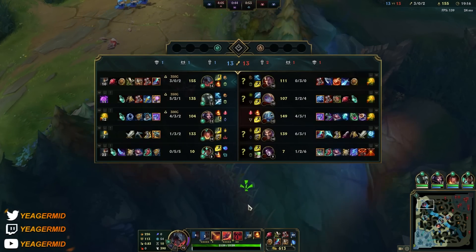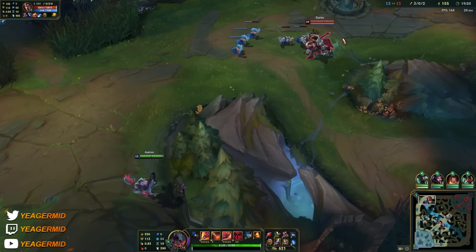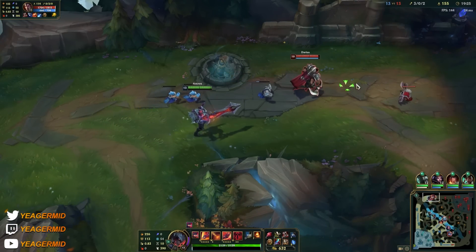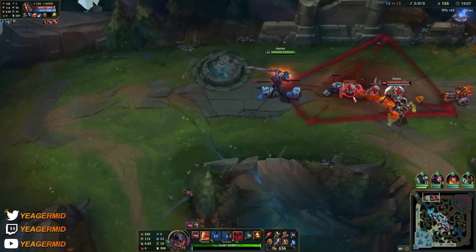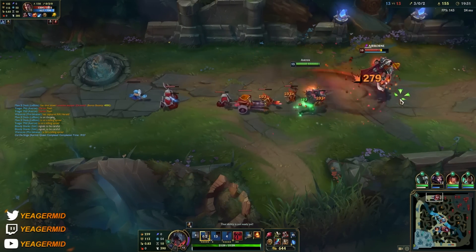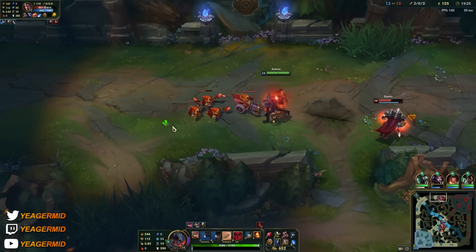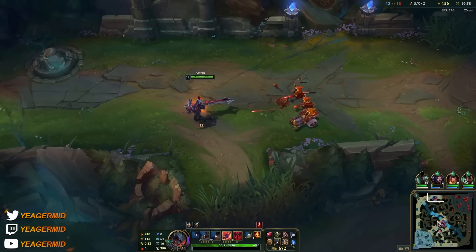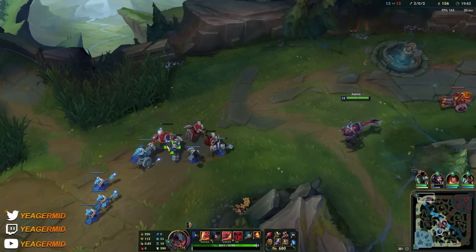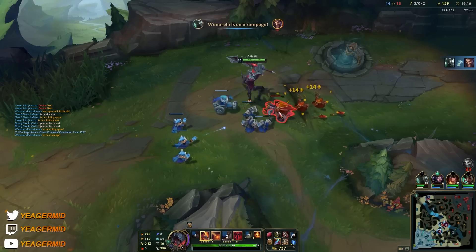The game is even now. LeBlanc was getting destroyed but she's strong again, and Mordekaiser is doing great. We have full HP and low cooldowns because we are also prioritizing items that give ability haste, so we can spam abilities more often — and we don't use any mana.